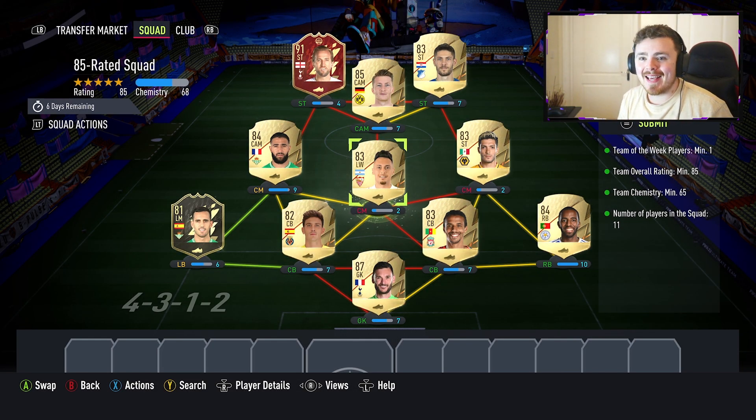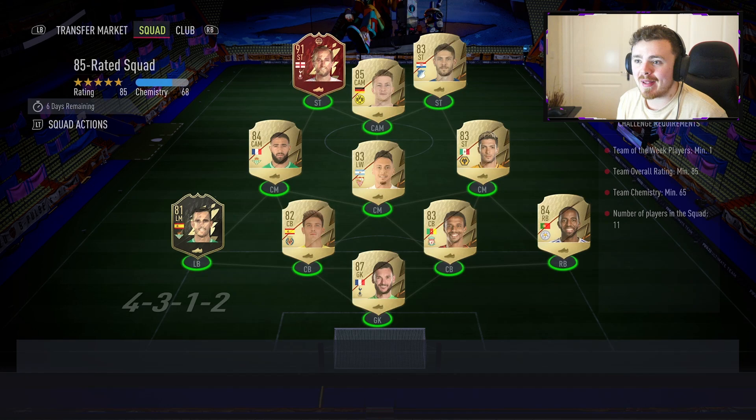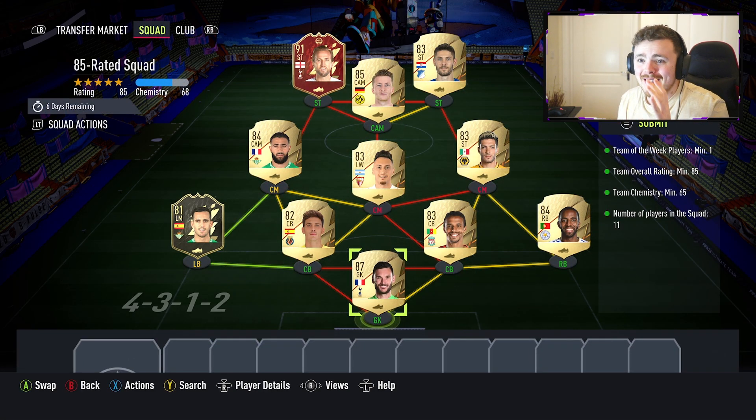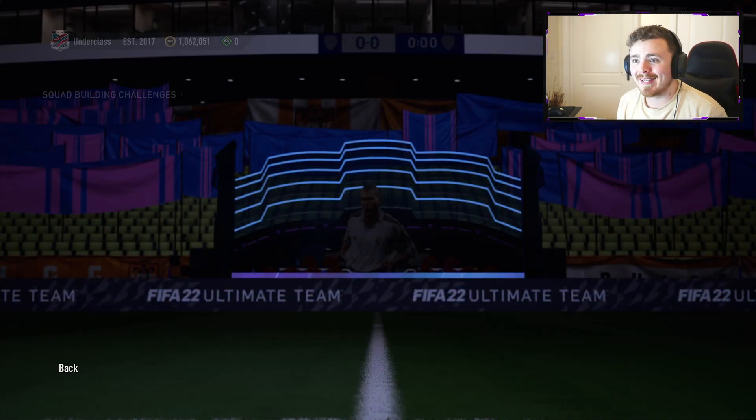So guys, it is that time again. A base or mid icon SBC has just come out in FIFA 22. An 85 overall, an 86, and an 87 is needed — a little bit expensive. I luckily didn't spend a single penny; all of these cards I had invested in my club already.